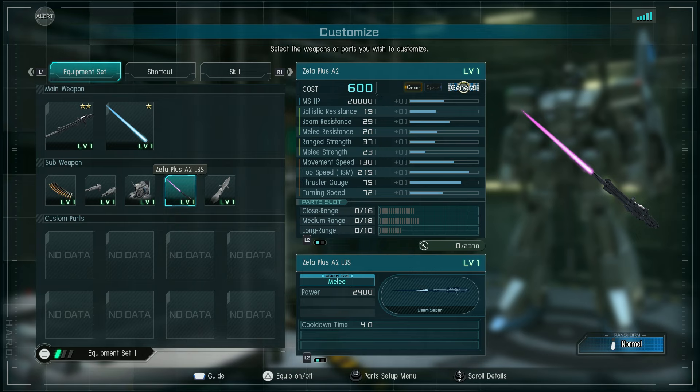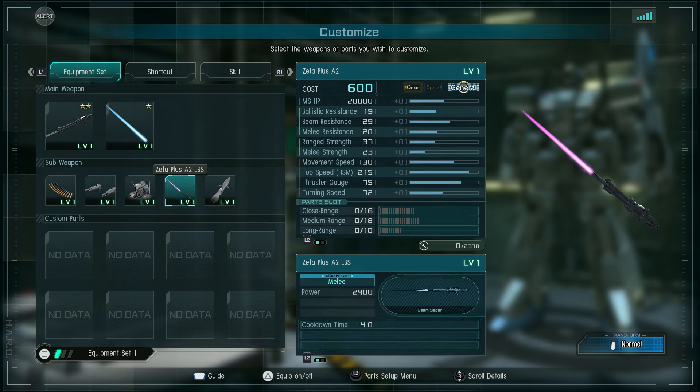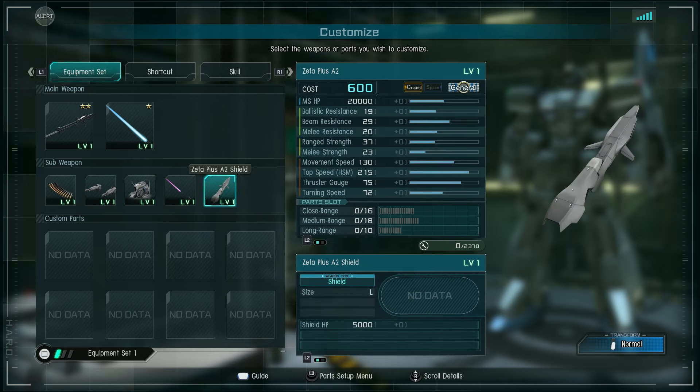The Zeta Plus A2 long beam saber does 2,400 damage, with cooldown between swings of 4 seconds. The melee weapon forms by adjusting the beam rifle's output into a long blade, ideal for slicing up foes. The shield has 5,000 points and is a large shield.